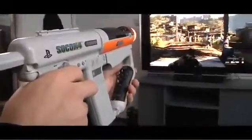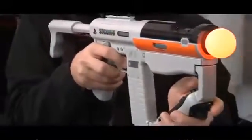Something a lot of people have been asking for is, when can I hold it like a gun? And the sharpshooter allows you to do that. You put the Move Controller into the sharpshooter along with the navigation controller, and you hold it like you would hold an assault rifle.